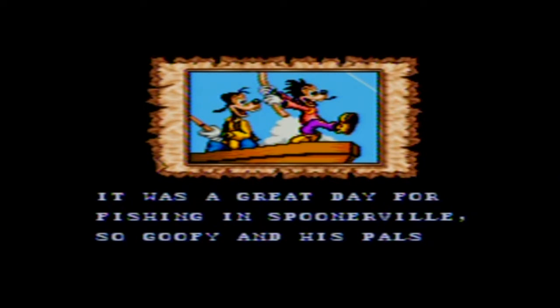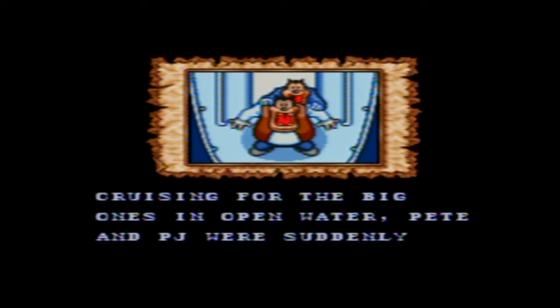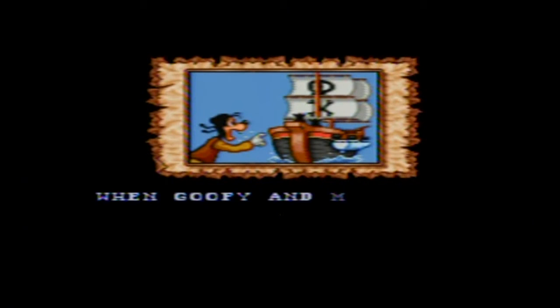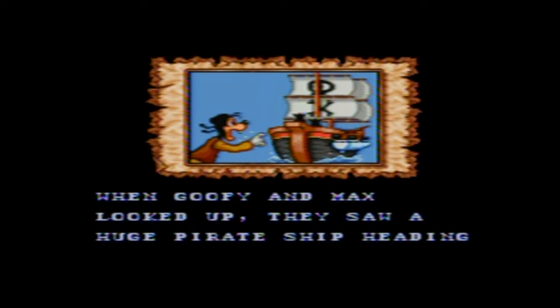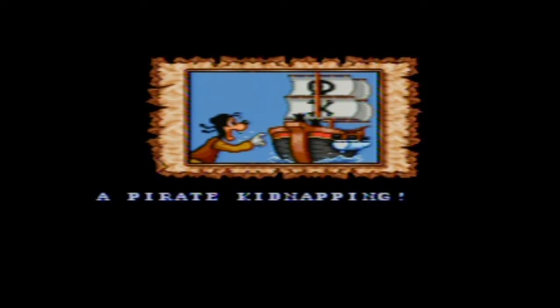It was a great day for fishing in Spoonerville, so Goofy and his pals headed out to the ocean with their boats. Cruising for the big ones in open water, Pete and PJ were suddenly caught in the ominous shadow of a gigantic ship. When Goofy and Max looked up, they saw a huge pirate ship heading out to Spoonerville Island. Pete and PJ were on board, victims of a pirate kidnapping!